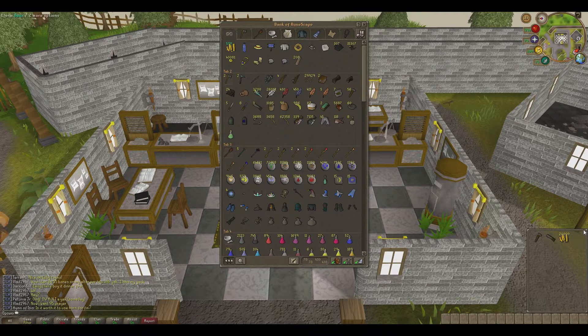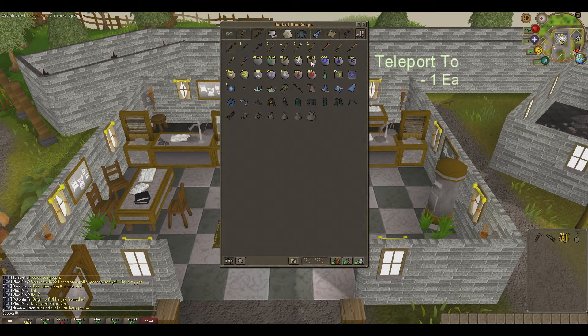We then take out a miscellaneous item, just to act as a placeholder — just anything can go there. Now we need to head to our house. The easiest way is to use the Home Teleport.